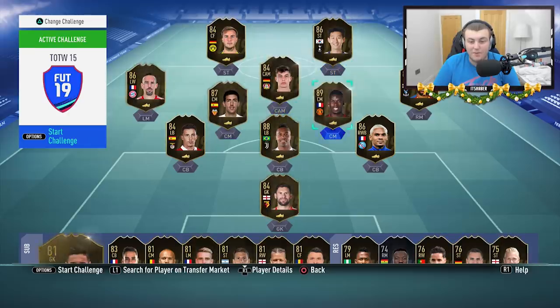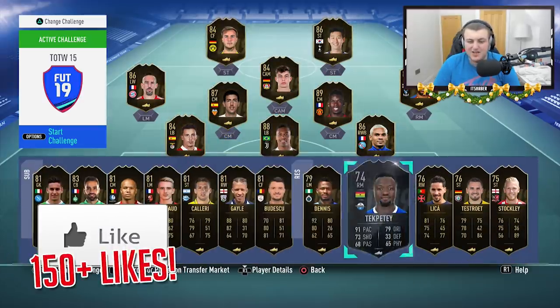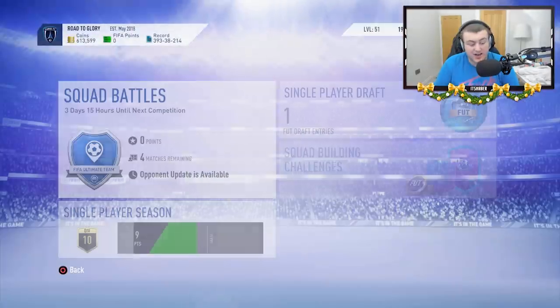We've got Inform Son, Inform Pogba, Inform Alexandro, Inform Lala, Inform Ribery, Inform Parejo. We've got some really, really solid players, so I'm very excited to open up my rewards.